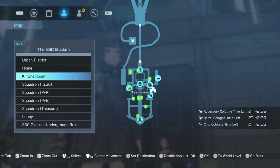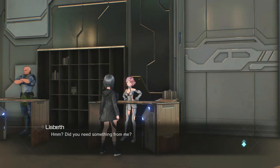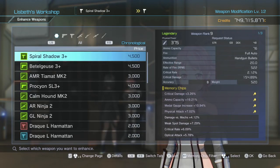Because your boy Kirito has everybody come to his room — not for that reason. So we're going to head to Kirito's room, find Liz over here, interact with her, and then go to the enhance weapon section.